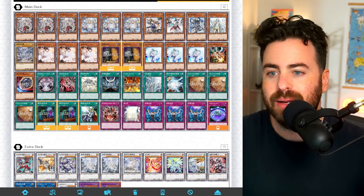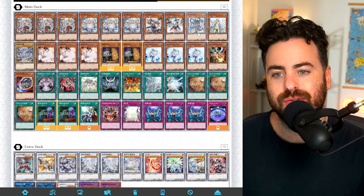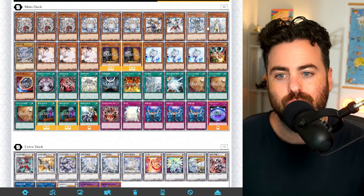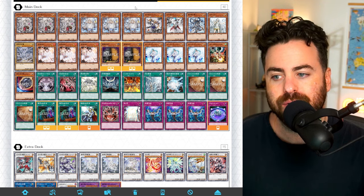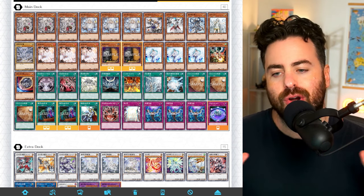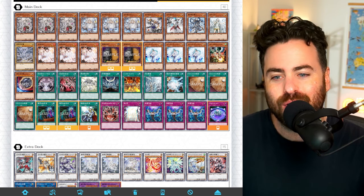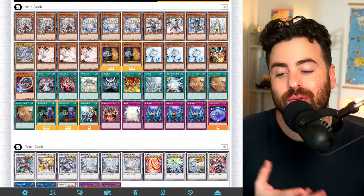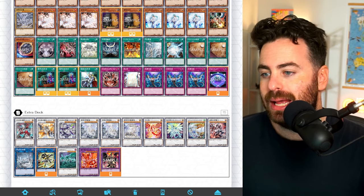The reason they're combining it with White Forest is that Stellar can summon light spellcasters from the deck, which are the two starters for your combo — specifically Sage with Eyes of Blue. So this is essentially the same structure. OCG players are allergic to going over 40 cards, so you'll see a lot of one-ofs here. They also have Summon Limit, still legal.